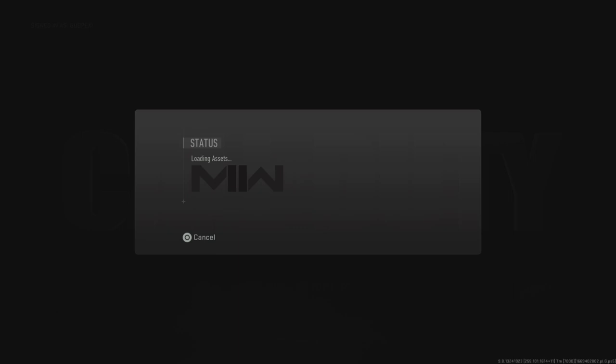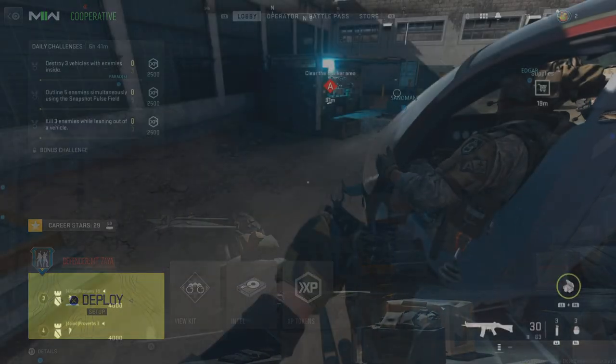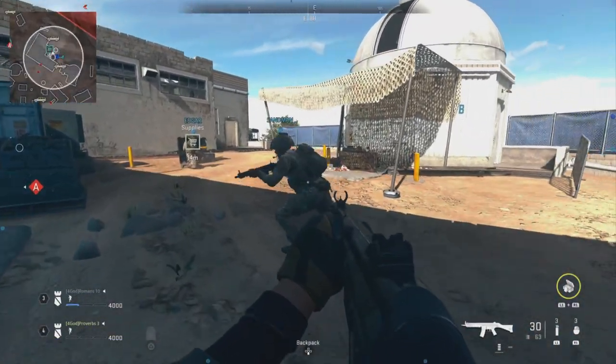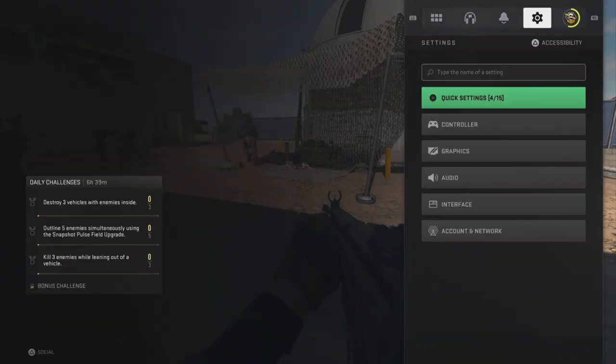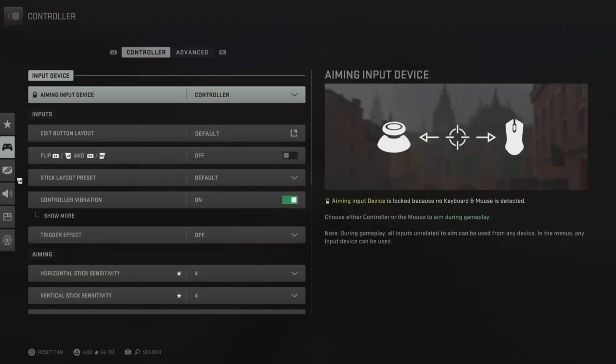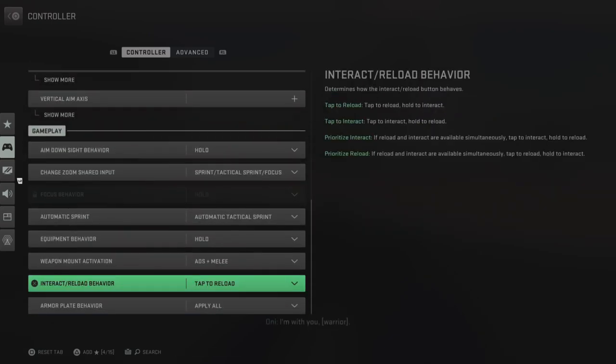To start this glitch, head into Defender Mount Ziya. If you want to do this solo, just go AFK until the other player quits, but you can still do this with the random player in your lobby. Make sure that your interact behavior is set to tap to interact.